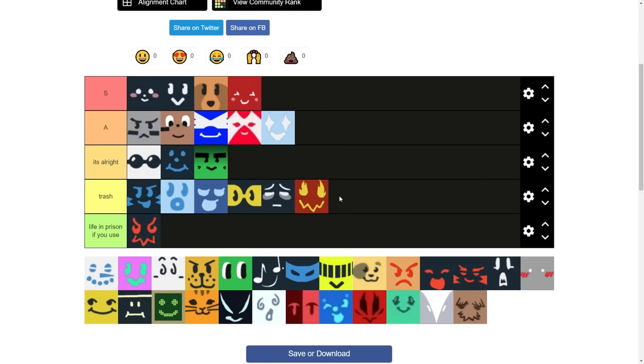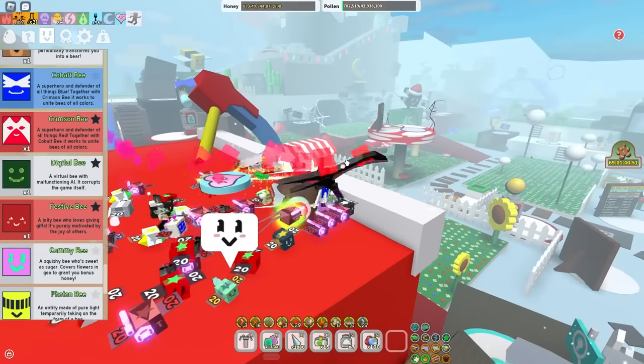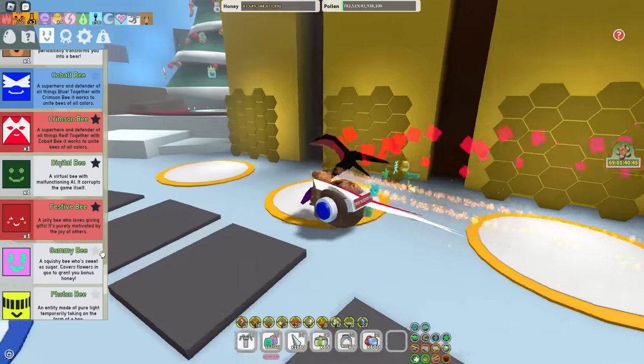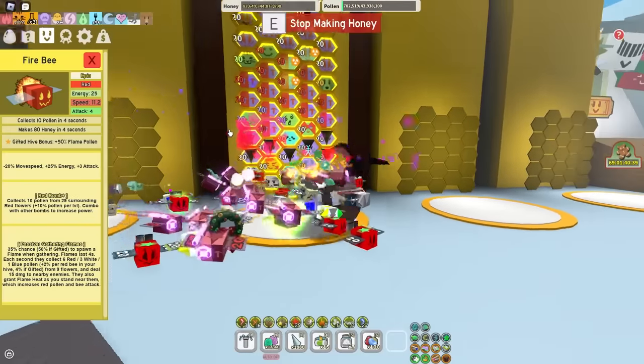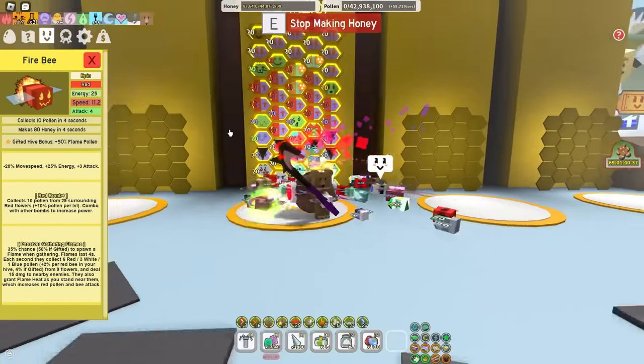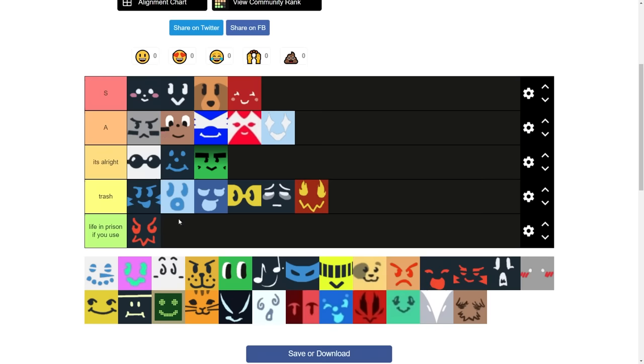Fire B — I'm gonna put it in trash. Even though I'm a red hive, I'm telling you, this is unbiased. Fire B, if you run it, you're kind of dumb. Even though it gives you 50% flame pollen, you barely make any honey from flames as red. The only thing you're using flames for is dark heat. Fire B is kind of trash.